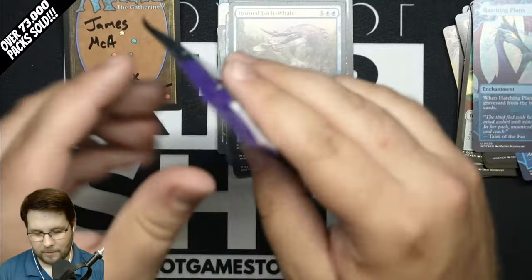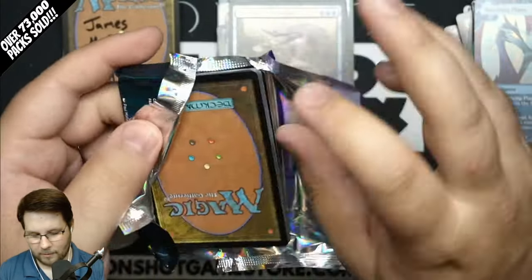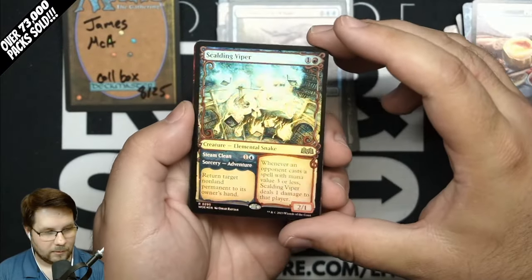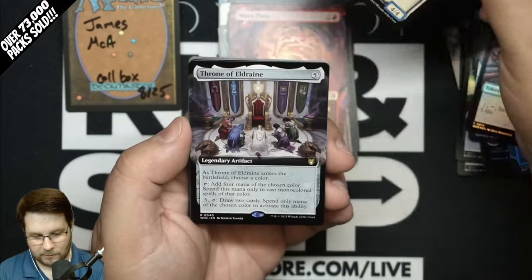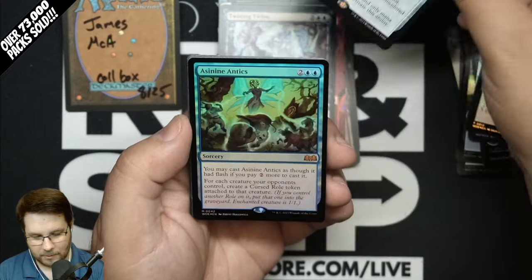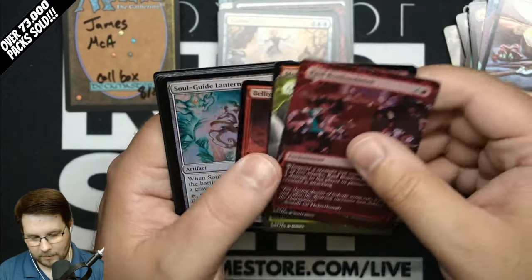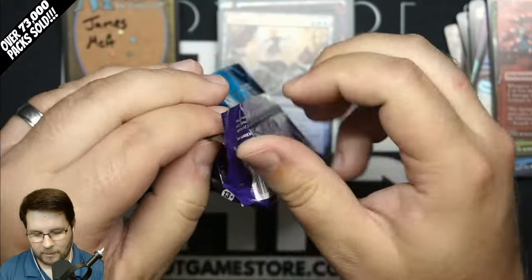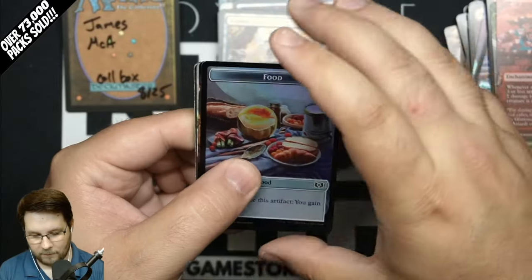In that Non-Foil Enchanting Tales slot, you have an 80% chance at a Rare and a 20% chance at a Mythic. If you hit a Mythic, it's 50-50 whether it's Anime. Scalding Viper Rare, Mana Flare Rare, Twinning Twin Showcase, Throne of Eldraine Extended Commander, and Asinine Antics Mythic. Foil Raid Bombardment and Ground Seal. In that Non-Foil slot, if you hit one of the Anime Rares, there are only 5 out of 30 Rares, and if you do hit one of those 5, there's a 1 in 3 chance that you get the Anime version.